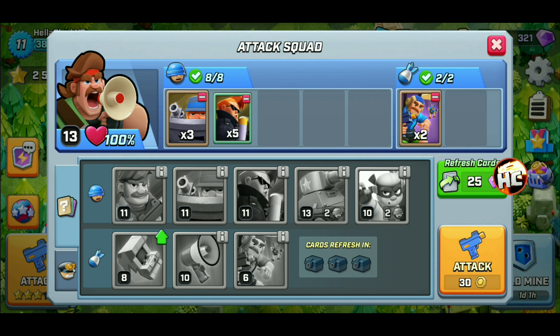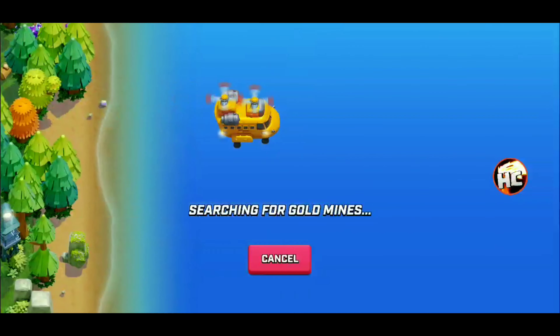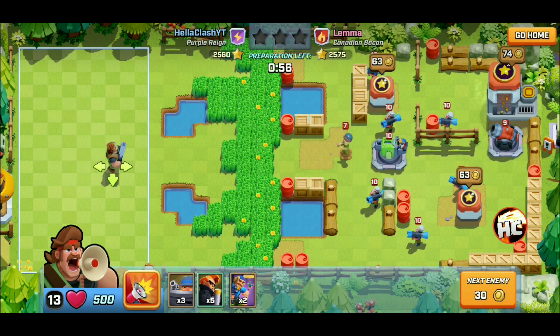Alright, let's hit the air. We train our last squad - we can add one more troop now, so I think I'll add another Hot Shot and we'll attack. Get some gold and hopefully unlock our next box to see what other cards we can unlock right away.